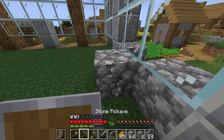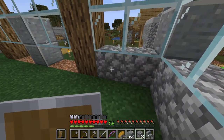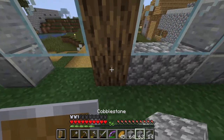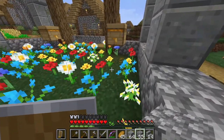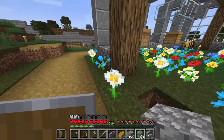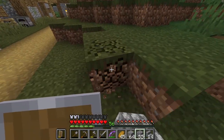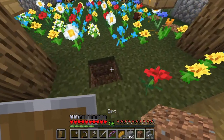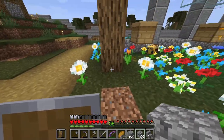We put it in the cat carrier with some banana and let it go. That wasn't the first time a possum fell through the skylight, but it was the first time one had gone through the entire downstairs and upstairs — including shredding the banister with its claws and leaving quite a mess.